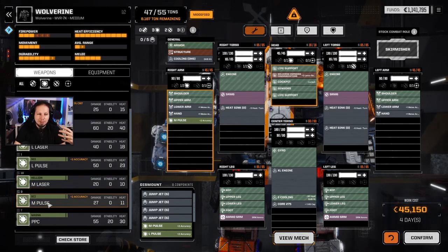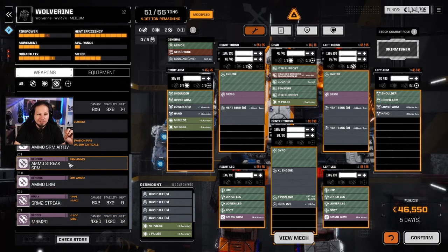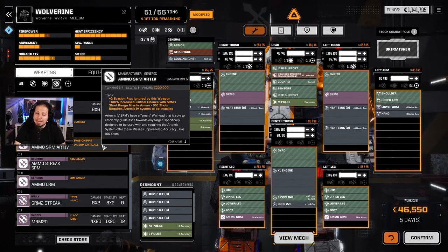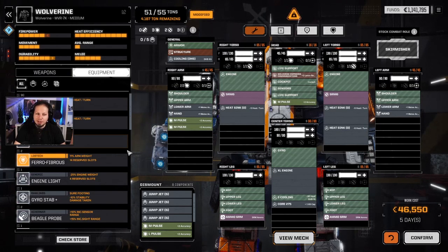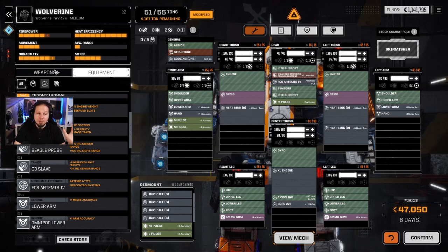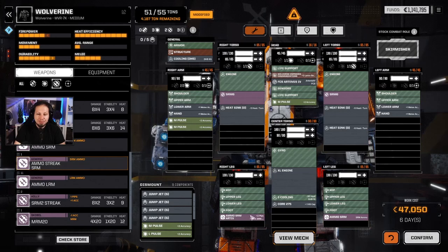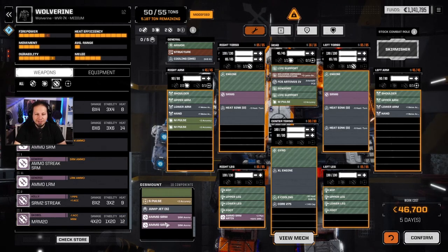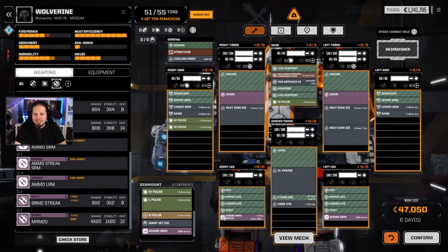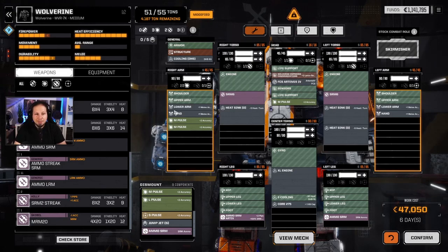This basically resembles the build the Shadowhawk already has, but without the Inferno ammo. We have streak ammo and Artemis SRM ammo. Do we have an Artemis cockpit system? We do! Alright, so this thing is going to be filled with Artemis ammo. We only have one bin though, so this is going to be our first wave of attack, and then regular SRM ammo after that — it ignores two evasion pips and has a 100% increased critical chance. And then on top of that, medium pulse lasers. Heat efficiency is over 9000 now.